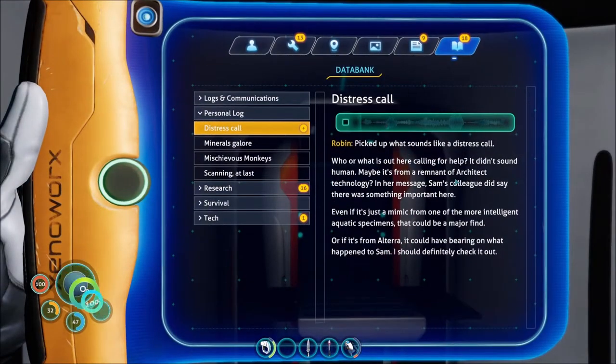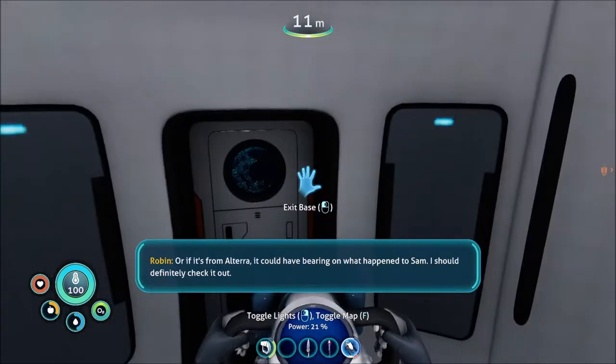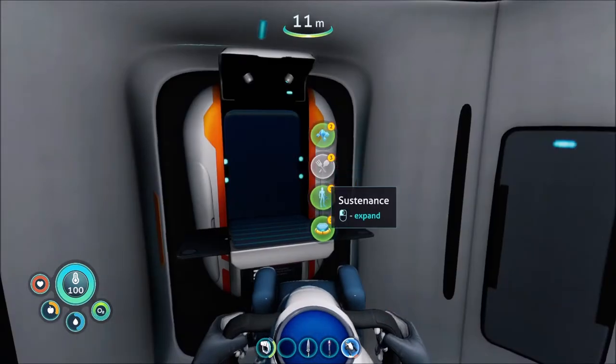Picked up what sounds like a distress call. Who or what is out here calling for help? Didn't sound human. Maybe it's from a remnant of architect technology. In her message, Sam's colleague did say there was something important here. Even if it's just a mimic from one of the more intelligent aquatic specimens, that could be a major find. Or if it's from Altera, it could have bearing on what happened to Sam. I should definitely check it out. We gotta go back there for sure.